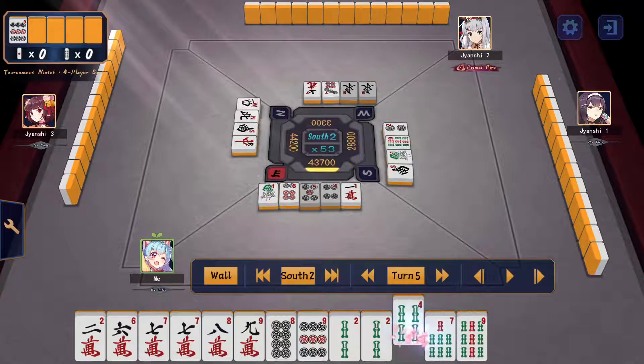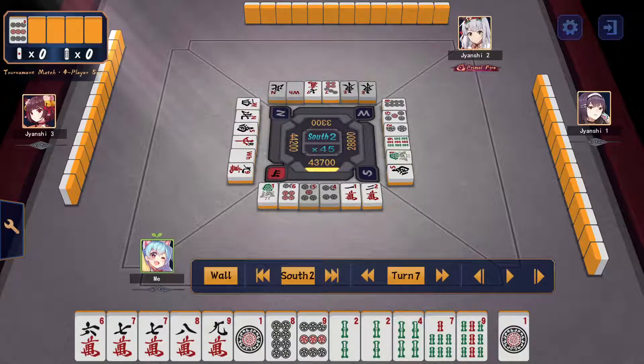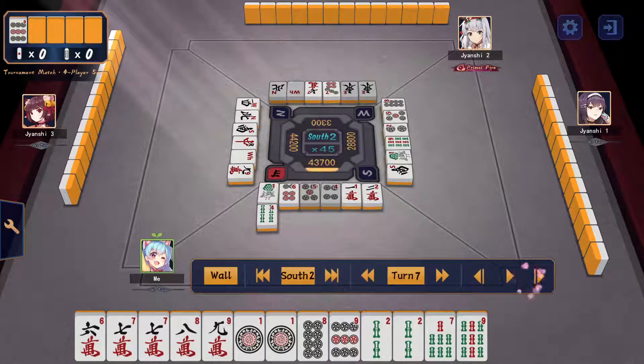I draw the dora and cut it. Then I draw a pair of doras. I have to think about what to do. I decide to cut the 4-sou — I want to cut the 2-2-4 shape, not the 6-7 two-sided wait, and I don't want to cut my sanshaku either. Even though 2-2-4 is a stronger shape, because of the green play I decide to cut the 2-2-4.